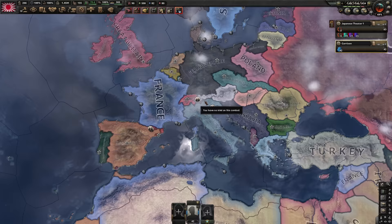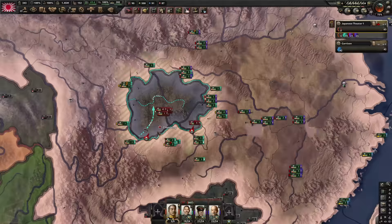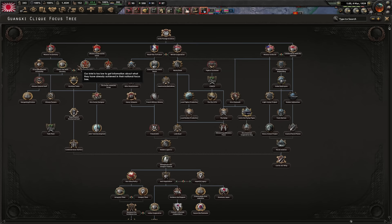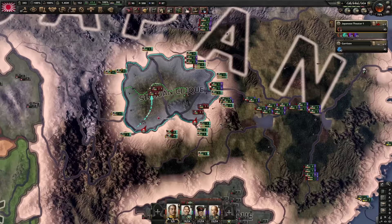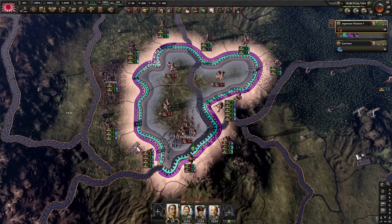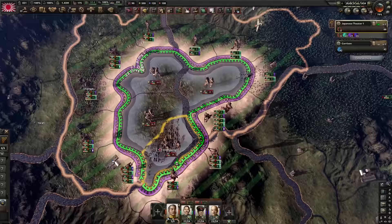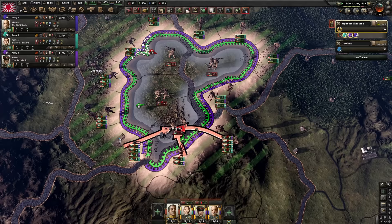Why does Austria have this flag? Also, someone has a war goal against us — I don't think they're going to declare on us though. We're finishing up our consolidation of China. The Guangxi clique is going to be immune to us — they're guaranteed by Britain and Germany. It's also kind of hard to break into their China; they have a lot of divisions. Siam accepts our ultimatum and becomes a puppet. I had to bait them out of their capital because they had 300,000 manpower worth of divisions in that one urban tile.